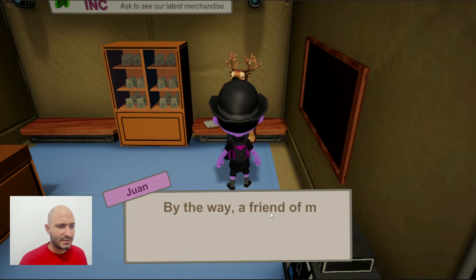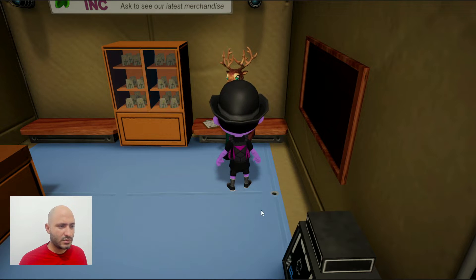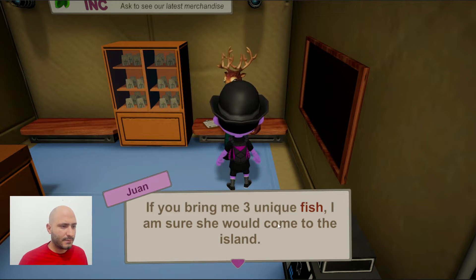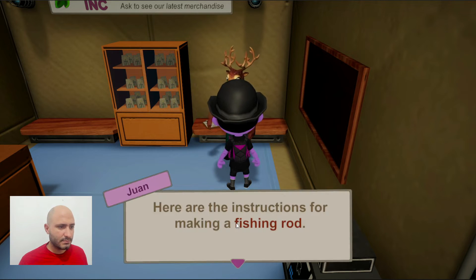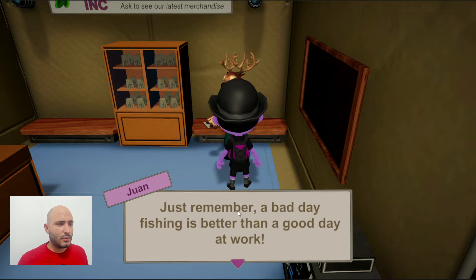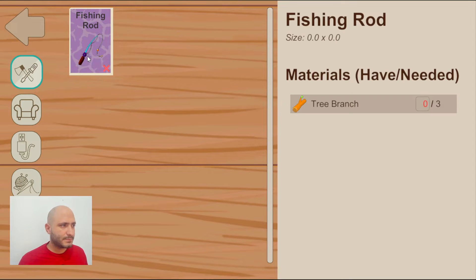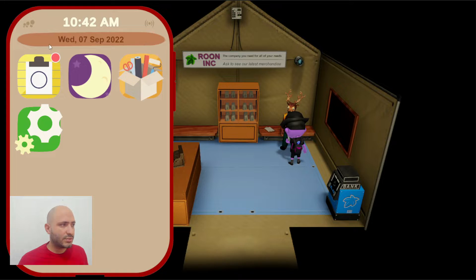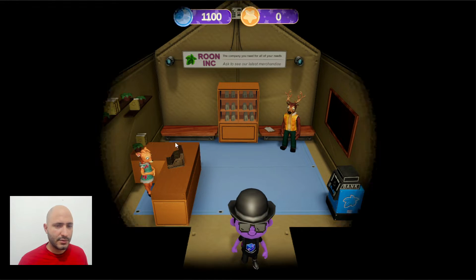Juan is telling us about a friend who wants to open a zoo. To do that we need to bring pretty unique fish. Right now we don't have a fishing rod, but luckily Juan is giving us a way to get one. We now have a crafting app, and it's telling us that to build the fishing rod we need to collect three branches.